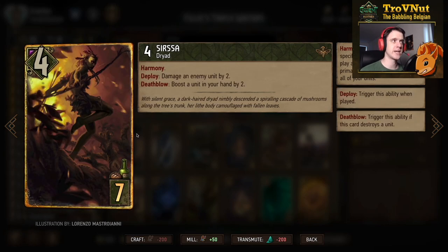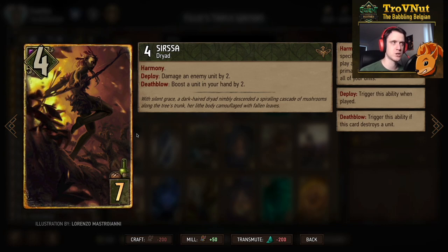Then Ciarasa, another Dryad with the harmony tag - four power. You damage an enemy unit by two, and if you kill an enemy unit with that two damage, you also boost a unit in your hand by two. Again, we're trying to put that boost on Filavandrel if he's not yet at 12.